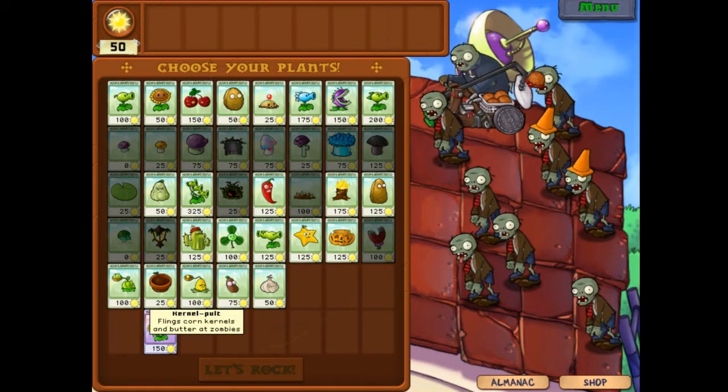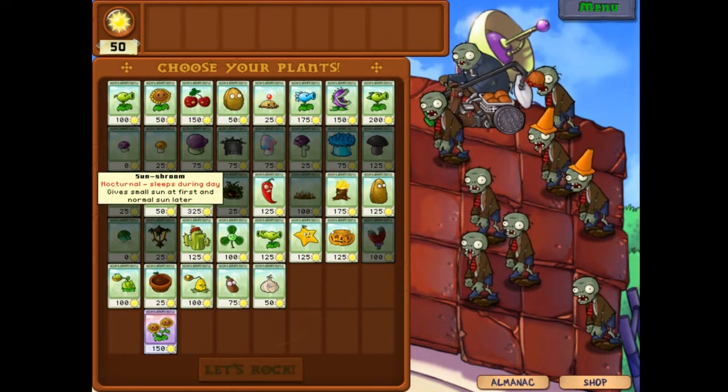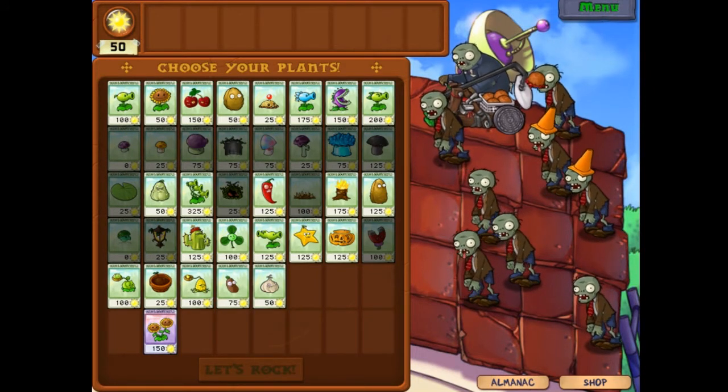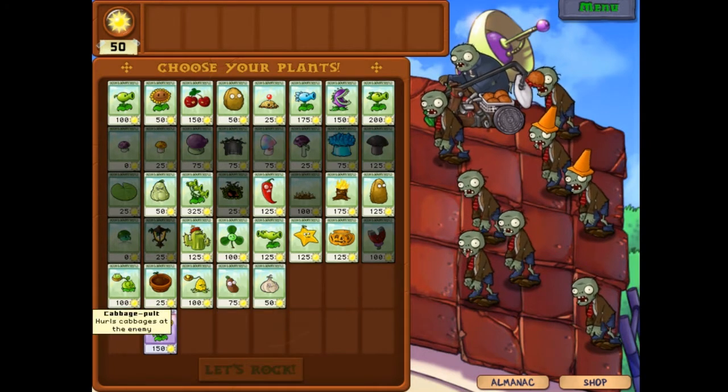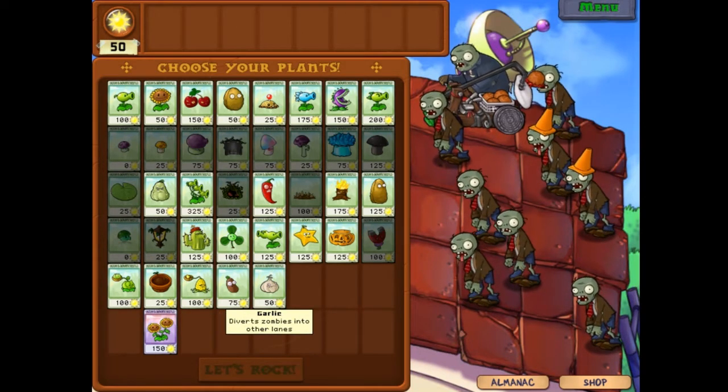We've also got the cabbage pult which can vault over the other side of the roof because it's on an angle, but these plants won't affect zombies on the other side as it will hit the top and not cause damage. We've also got Kernel-pult which is sweet corn — it will slow zombies down by shooting butter at them. We've got the coffee bean which wakes up the mushrooms. And I also got the garlic plant which was gained at the end of the previous video — it diverts zombies into other lanes.